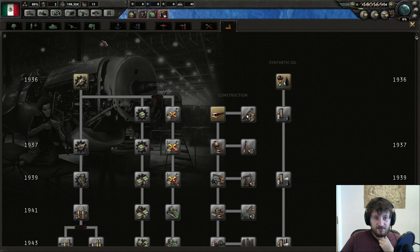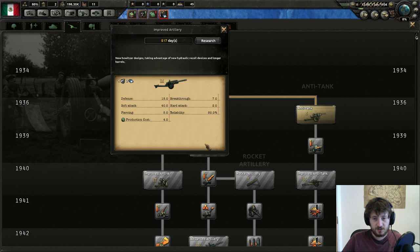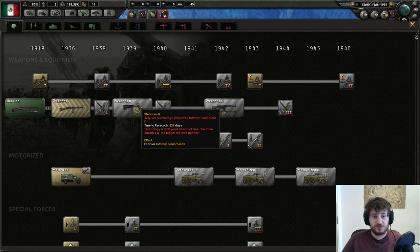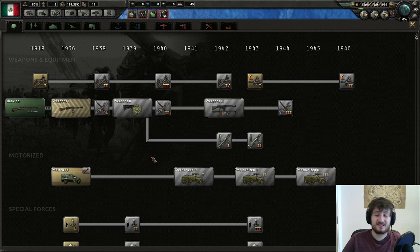The key thing is we want to do a couple things before we reach the war, which will probably happen late 1939 to early 1940. You want to have improved artillery - it has an additional breakthrough stat, 10 more soft attack, and 5 more defense. You also want weapons 2, which gives 6 more defense, an extra breakthrough, 3 more soft attack, 1 more piercing. It's pretty damn good.